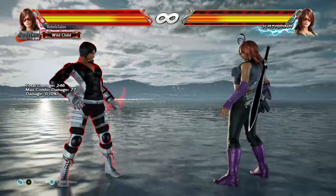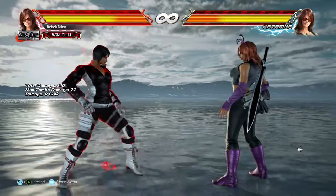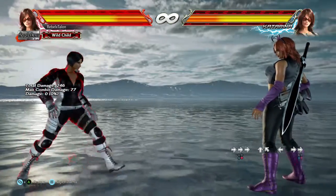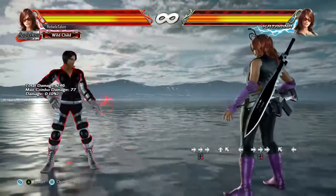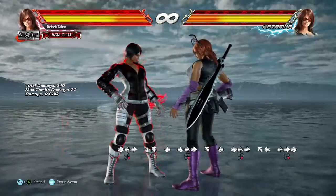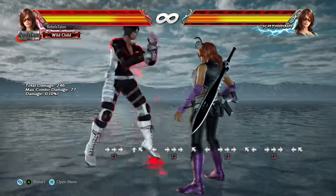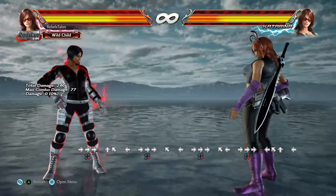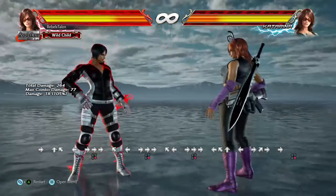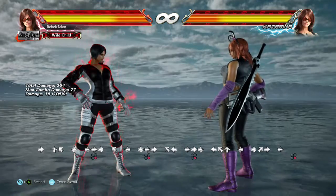The first thing I want to get into is her stance. The easiest way to get into it is her forward plus four. When I say forward plus four, forward plus four means you hit the buttons at the same time. I might say forward four and it still typically means the same thing. If I mean you need to hit a direction and then a button, I'll usually clarify.